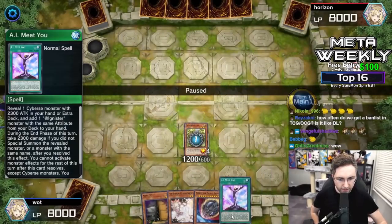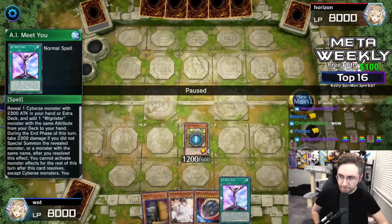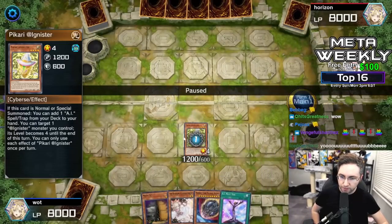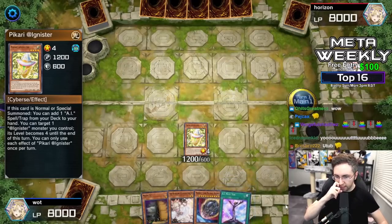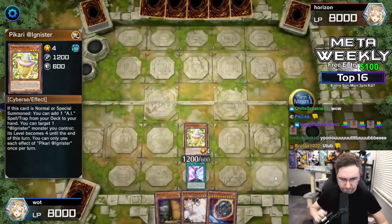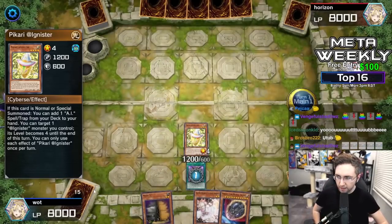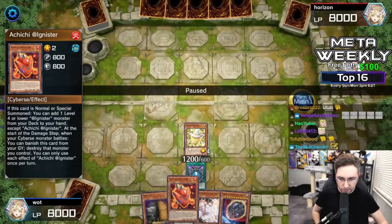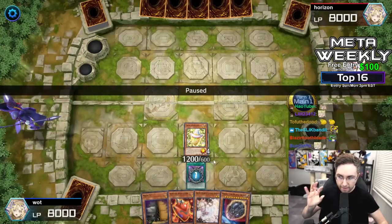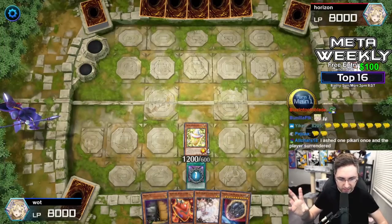You summon Pocari, and Pocari is going to search for the I-Meets-You. If you had Aichi, Aichi would have searched for Pocari instead. I-Meets-You is then going to search for the Aichi — by revealing a fire monster, you grab the Aichi. That's why you need either or. These cards will result in the same 5,000 attack unaffected by everything combo.